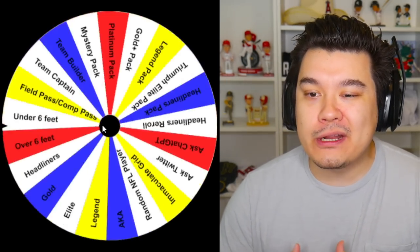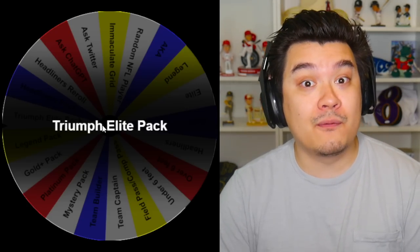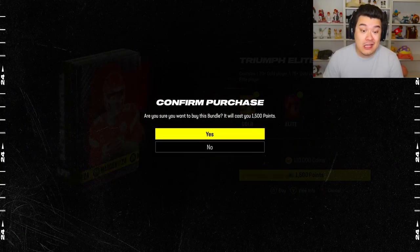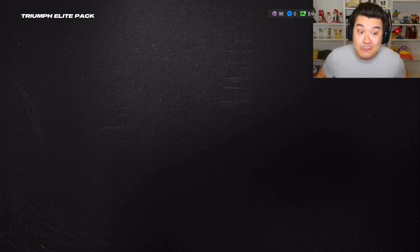An elite — you know what, let me shore up the corner group a little bit with this Marlon Humphrey free. I think the defense is starting to look pretty decent, but we do need some more weapons on offense. Triumph Elite pack — I have yet to actually open this pack: 170-plus gold, 176 gold, 78 gold, and one elite player, so it should fill out our team a little bit.